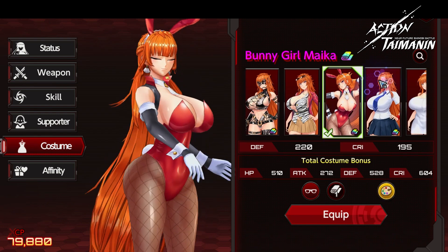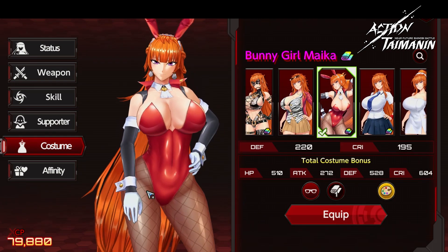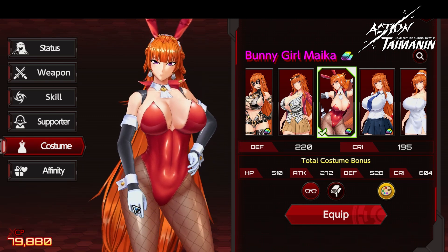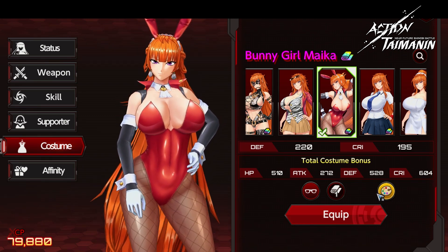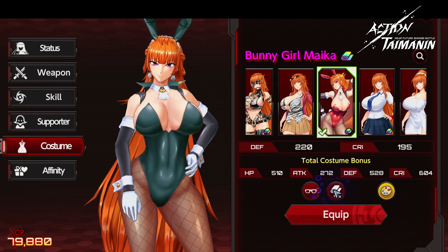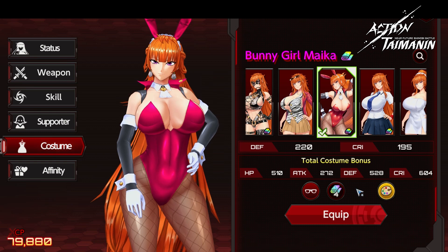The next costume is Bunny Girl Maika. I like the gloves — I don't like it when they have sleeves that look like they're gonna be gloves and then they give up at the fingers. These are actual gloves. And the red is super nice. Let's see the other colors: there's white, and finally this hot pink. My idea was to go with this 80s nostalgic look.